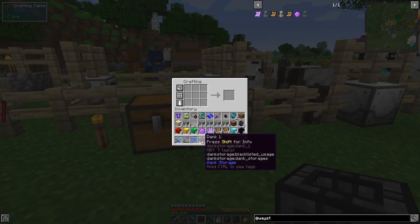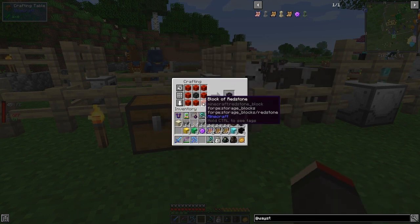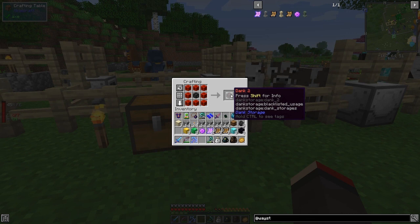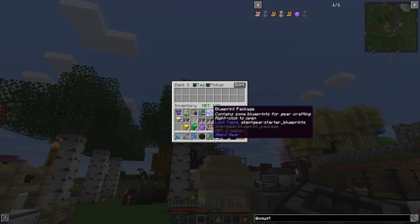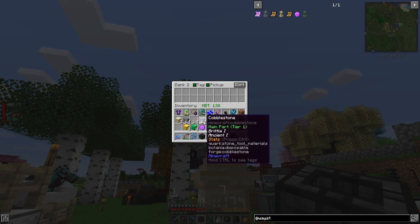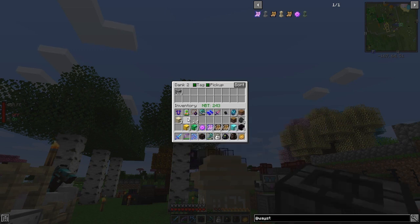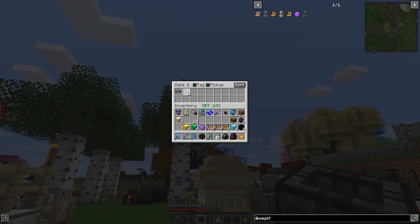If we look at the uses of this, you'll see we can craft Dank 2 using eight blocks of redstone. Now we have two rows of nine and we can probably store more than 256 — yes we can. I'm not quite sure what the exact limit is for that one.